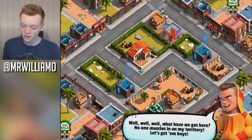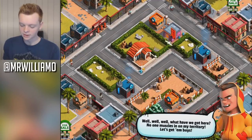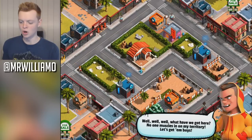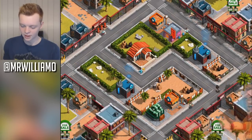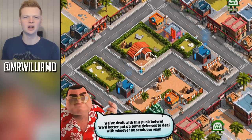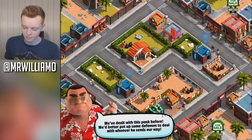Incognito mode. There's this douchebag — 'Well, well, well, what have we got here? No one muscles in on my territory. Let's get him, boys.' You look like a stupid little pirate with that golden tooth on. Maybe I should put a hoodie on — that'd be better. 'We've dealt with this punk before.'